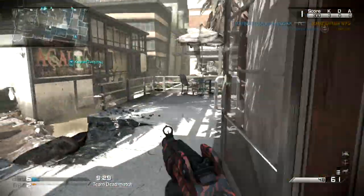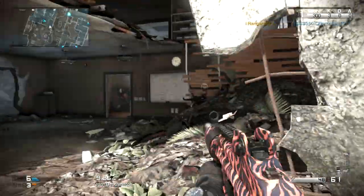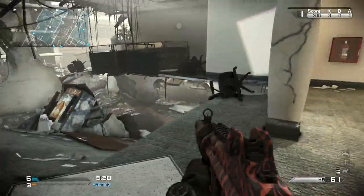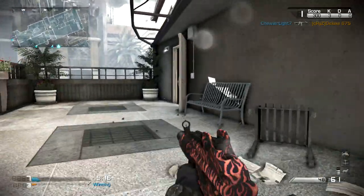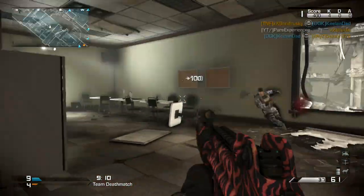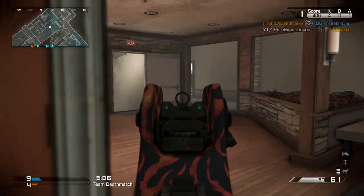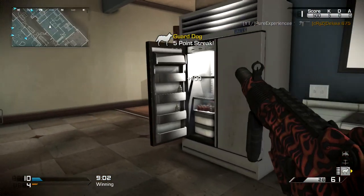The Ripper weapon is available today on the 6th of March for those who are a season pass holder and an Xbox user. If you are both of those, you can download this early access weapon to play before everyone else. I say early access as this weapon is actually coming with the second map pack, Devastation, on the 3rd of April. A trailer has been released — if you haven't seen it, click the link in the description.